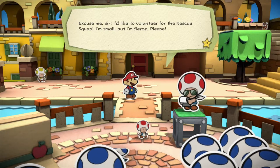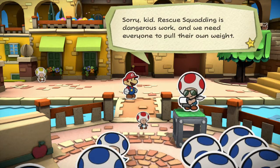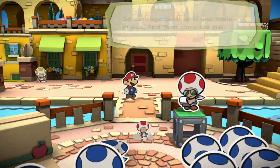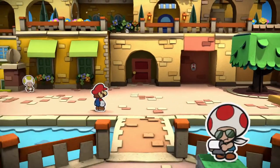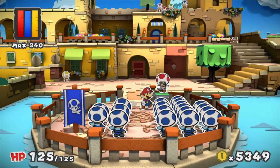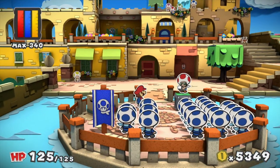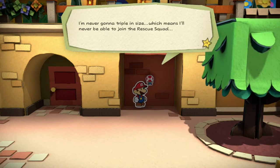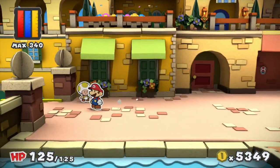A small toad wants to volunteer for the rescue squad — he says he's small but fierce. The squad leader replies: 'Sorry kid, rescue squatting is dangerous work and we need everyone to pull their own weight. Go eat vegetables until you triple in size and then come see me.' He's hanging on to that wall for dear life. There are some of the blue rescue squad with exercising toads and a cardboard box. He's a bit mad — he says he'll never triple in size and never be able to join the rescue squad.